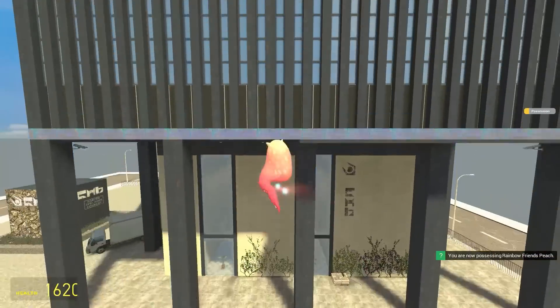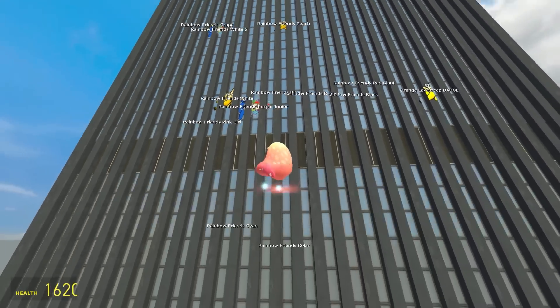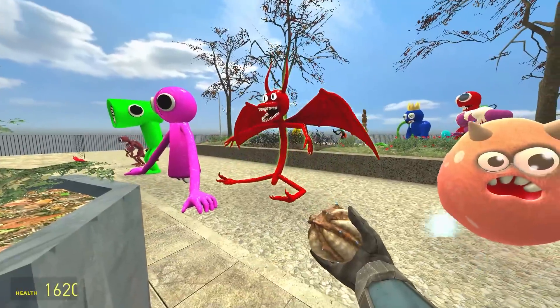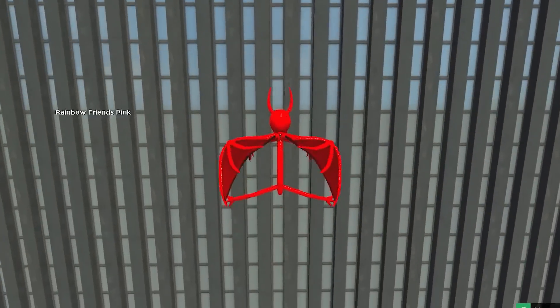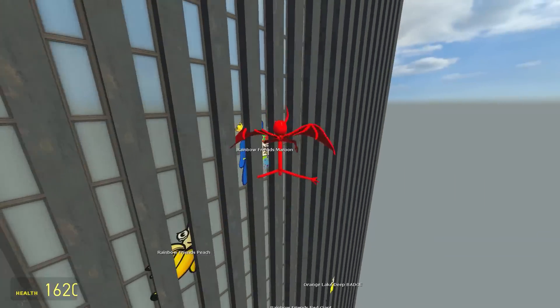Maybe Peach can take it — Peach is surprisingly very good at jumping. It was close, but I don't think it's enough. Up next is Maroon — a good glider. Oh my gosh, we have a new leader! It's Maroon with a sensational jump.